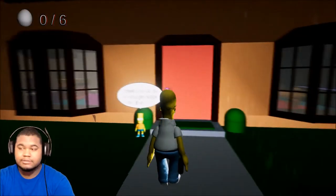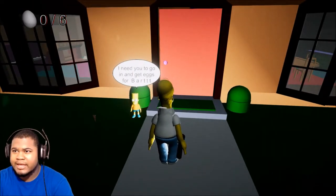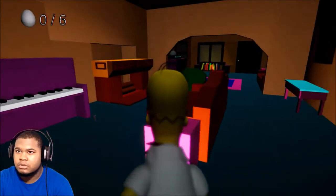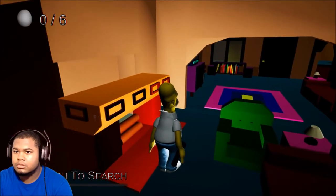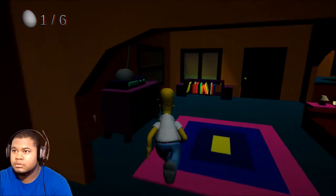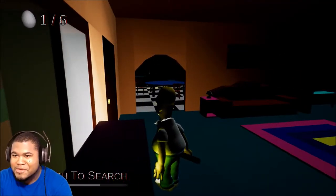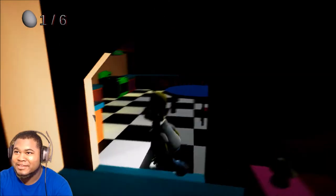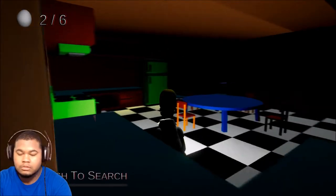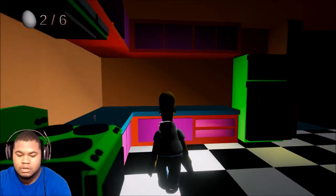Alright guys, getting my buttons right. I need to go in and get eggs for Bark - that's essential. Search with E, alright. So the things are lighting up, that's what we gotta get. Yo, you see her eyes? I don't know if I'm ready. Thank you for my eggs - got some. Is she behind me? No, I think we're good.